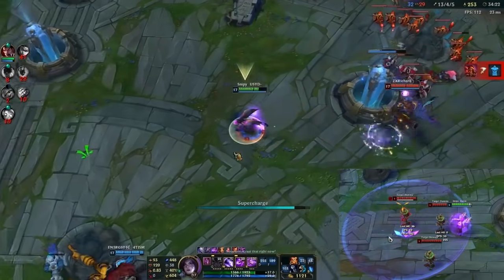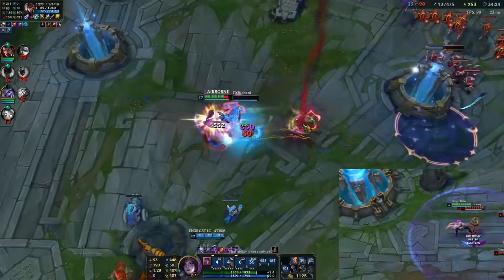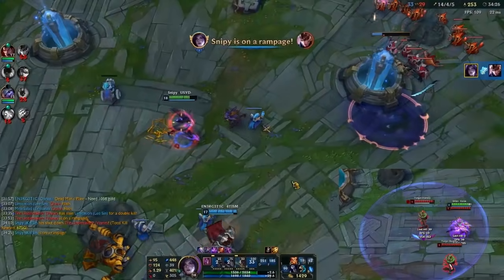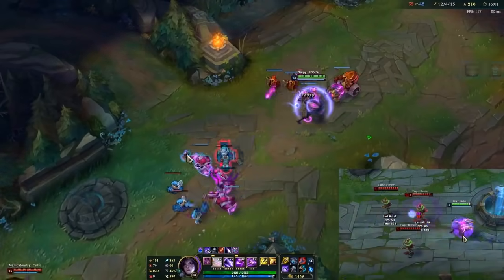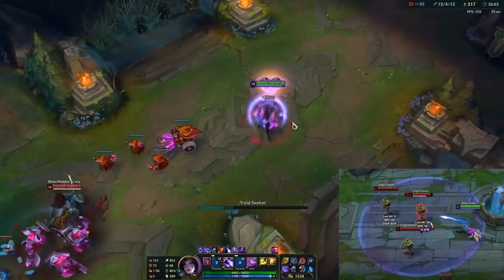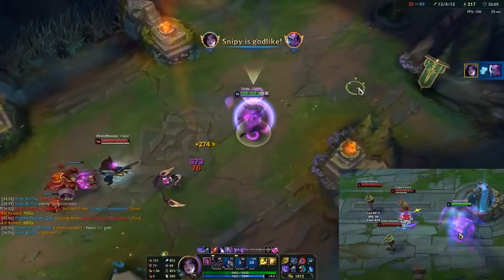The third combo uses your R to reset your auto attack, which is super important early game since you don't have much attack speed. The only tip I have when using this is that Kai'Sa's ult does not interrupt your current attack command, which means that you don't have to right-click the same person for Kai'Sa to attack them again.